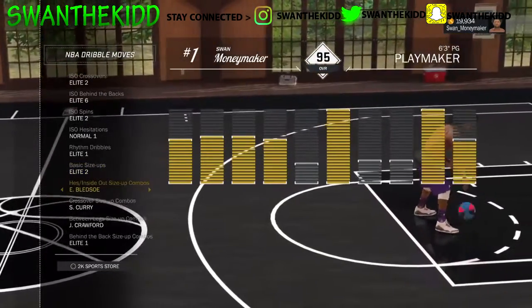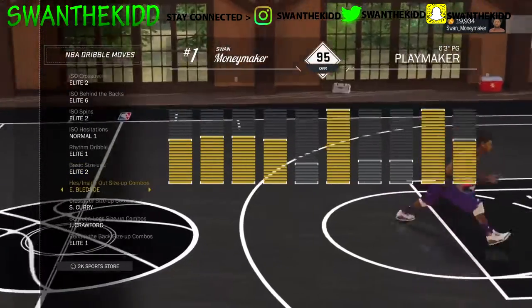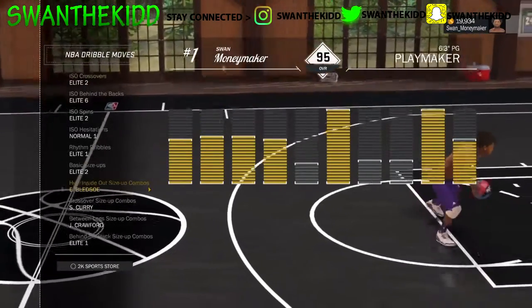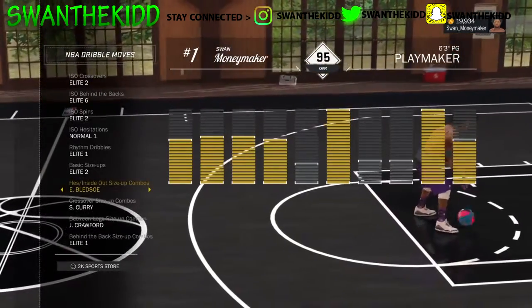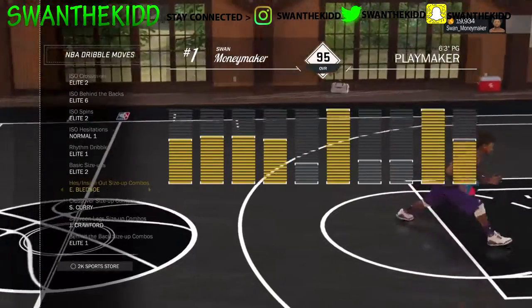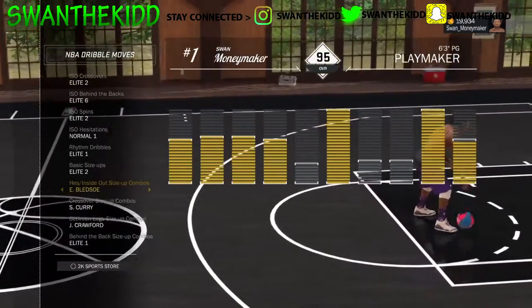Inside outside combo — E-Man. I heard this was the best one and it makes people stumble, but I never really tried it. I heard a lot of people don't use this move, but if you want to use it, make sure you get this one — it's the best one.